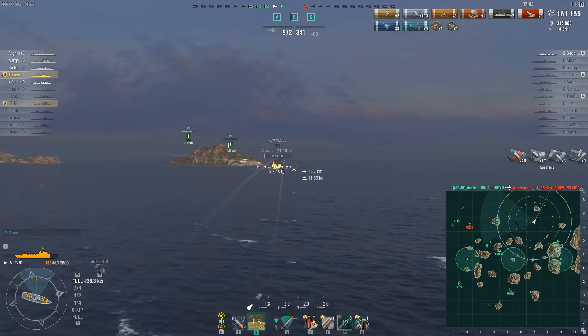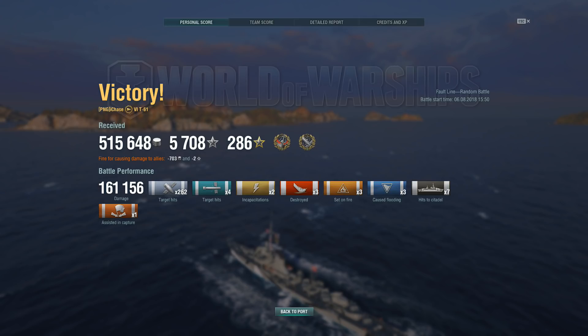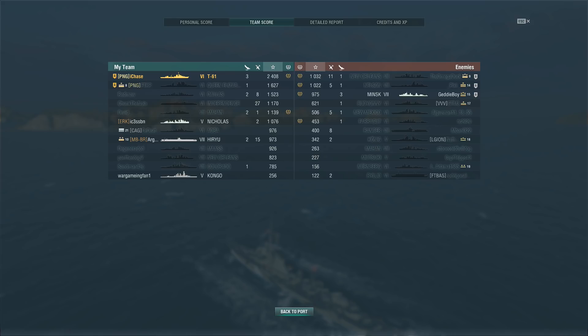That's it — enemy team is pretty much wiped out. Let's look at the final results screen: total damage done 161,156 on 262 hits, four torpedo hits, seven citadel hits, three fires, three floodings, three enemy ships destroyed. I earned 515,000 credits, 5,708 experience, 286 free experience, a Confederate and a High Caliber. Base experience was 2,408 — a pretty darn good battle. Let me show you the actual damage breakdown.